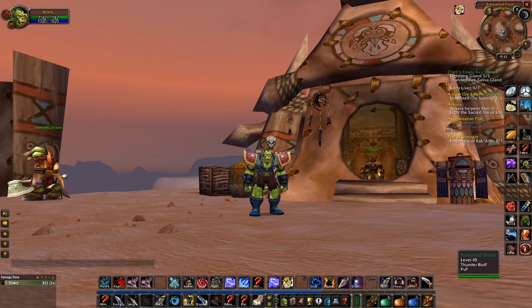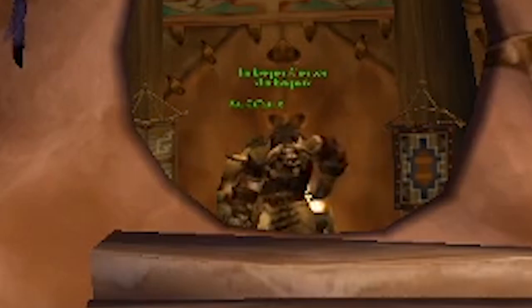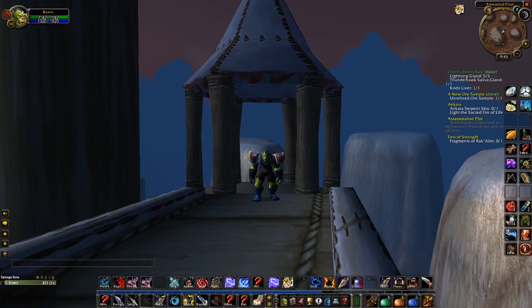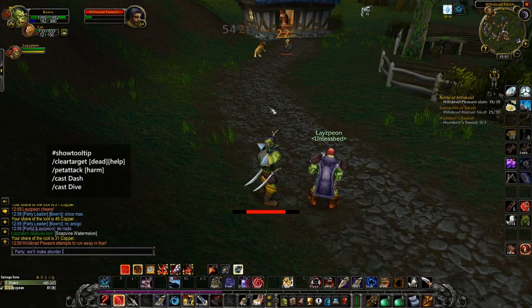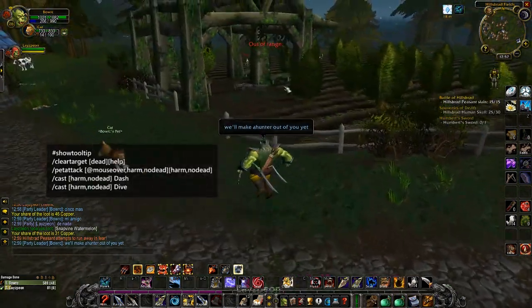I could have a really long intro where I explain everything I'm going to say in the video, but I could just start. Let's go. So I've replaced my pet attack macro, which I place on scroll wheel down, with this mouseover version.